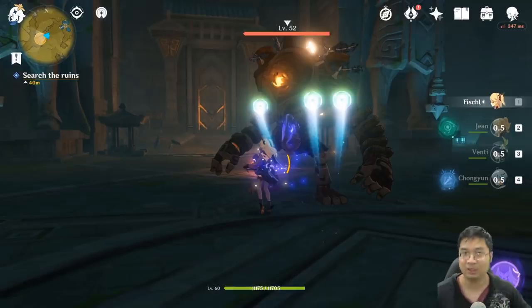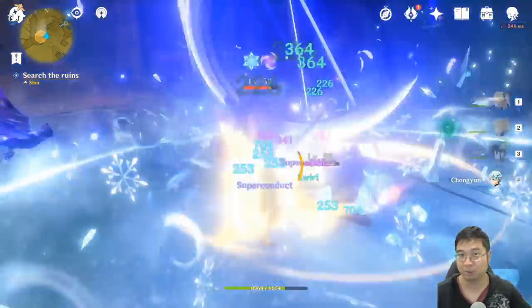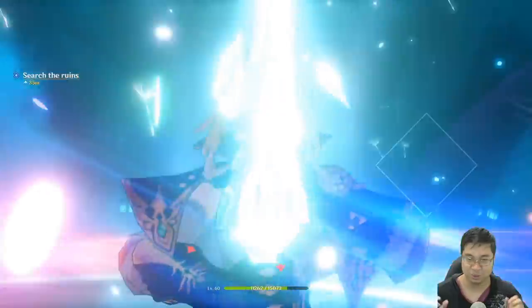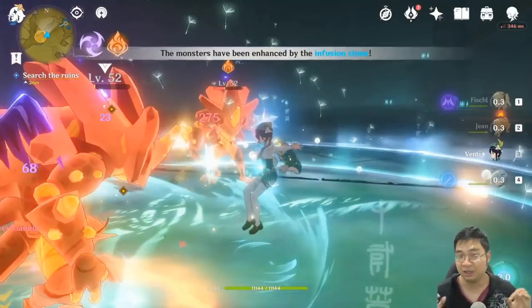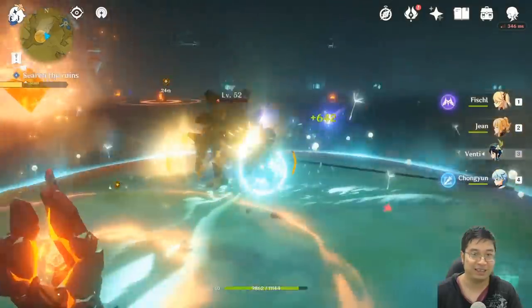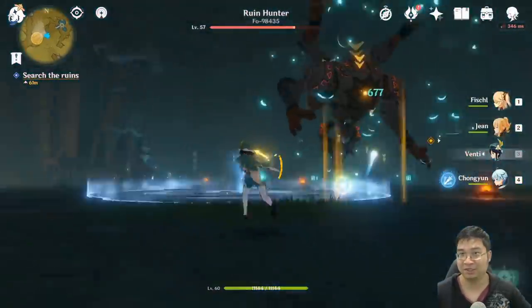You can still do the dungeon at adventure level 20, but it's much more challenging. After defeating the first boss, you'll see two Ruin Sentinels — those spinner sentinels are not too difficult. Keep in mind there is a special mechanic that buffs monsters the longer you fight. You can either destroy those buff mechanics, or try to burst down the monsters. I tried to power down the monsters on the second stage — it wasn't too bad until it got harder.